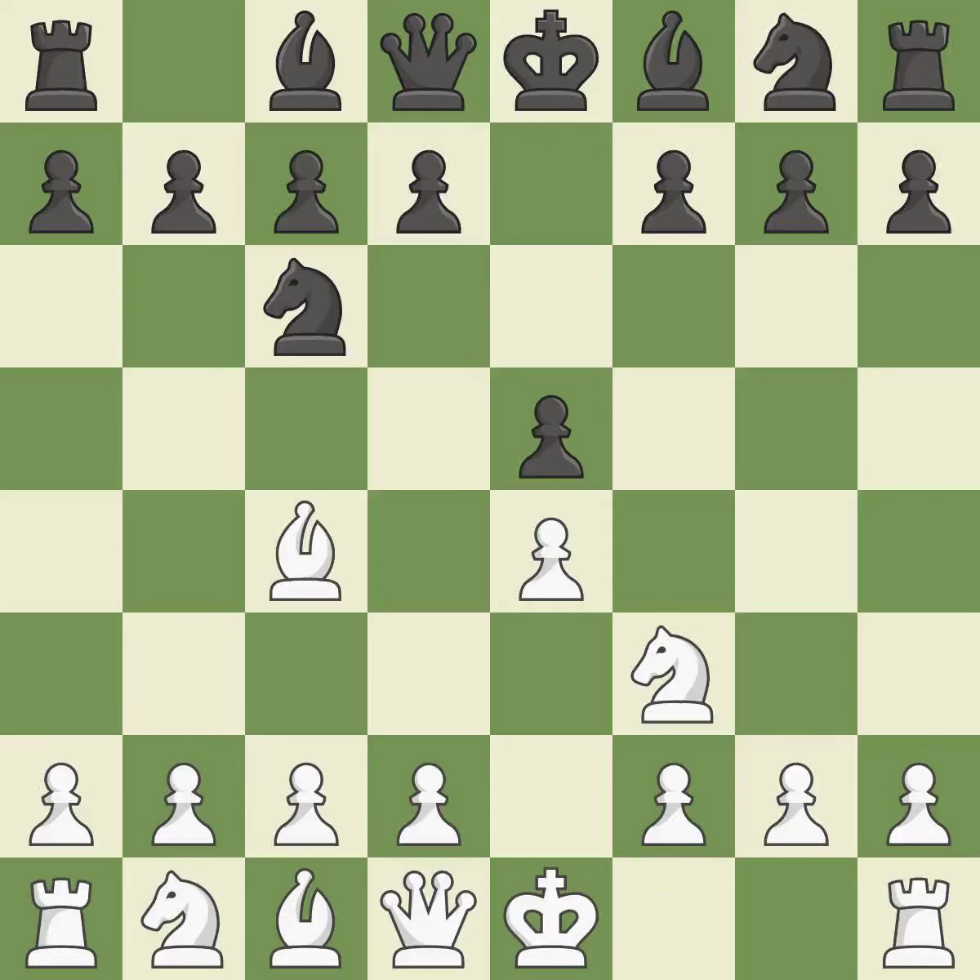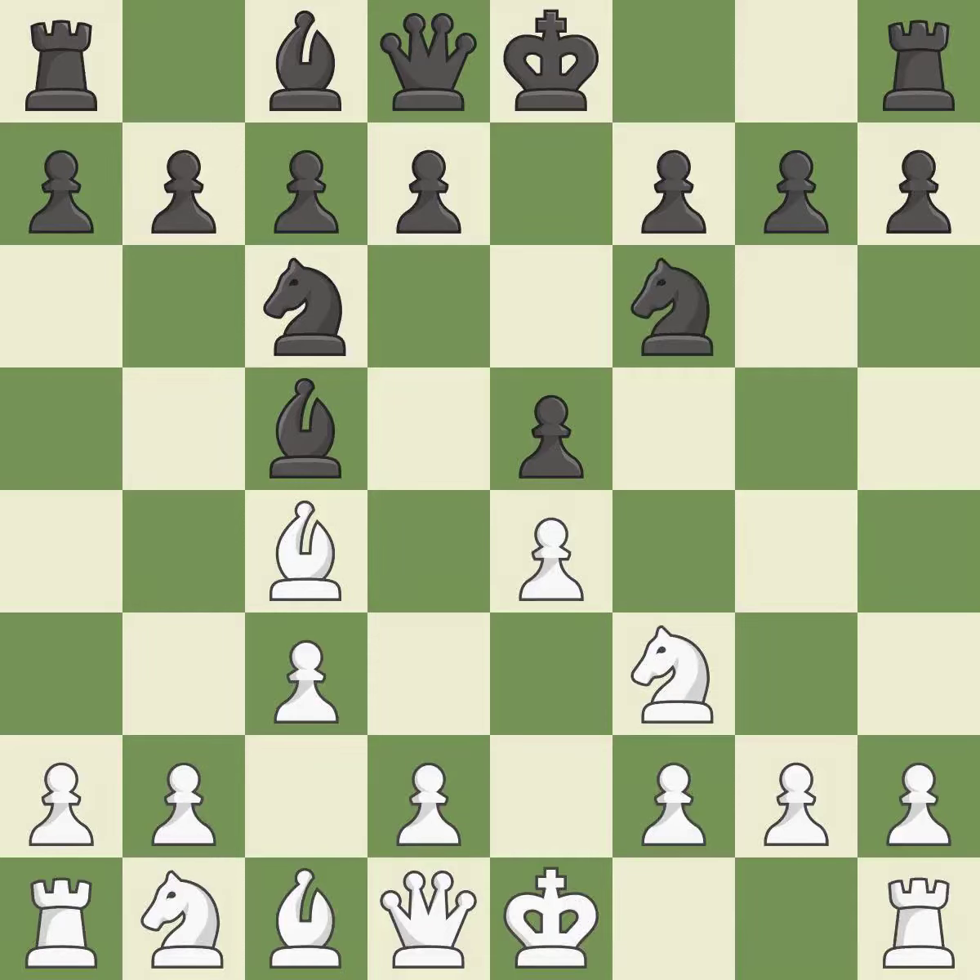Beginning the Italian game is Bc4, which immediately begins to attack the F7 pawn and get ready to castle. Bc5 attacks the F2 pawn and helps control the important D4 square. C3 supports the D2-D4 pawn break and allows the queen to develop on the queen side. Nf6 advances the knight and engages in an attack on the exposed E4 pawn. B4 attacks the bishop on C5 and gains space on the queen side.